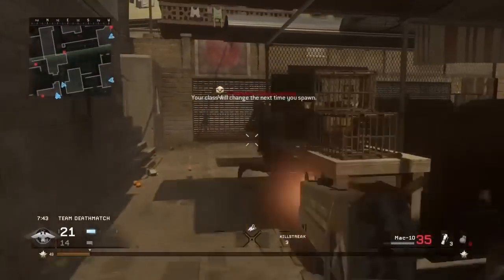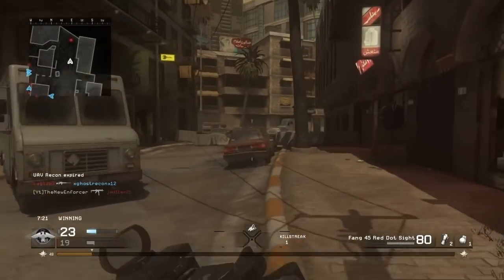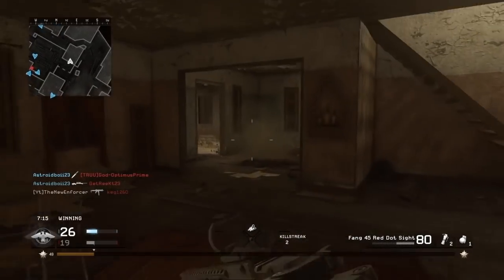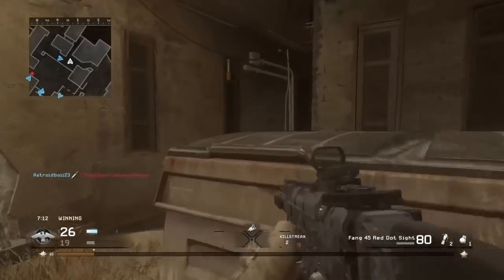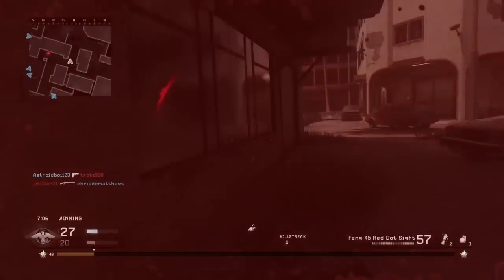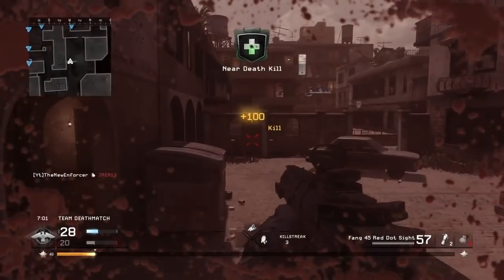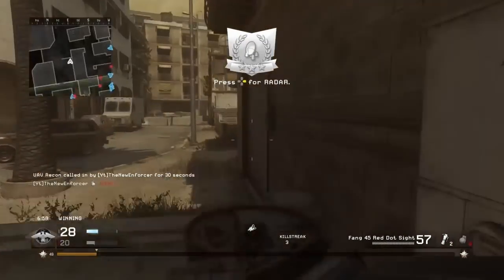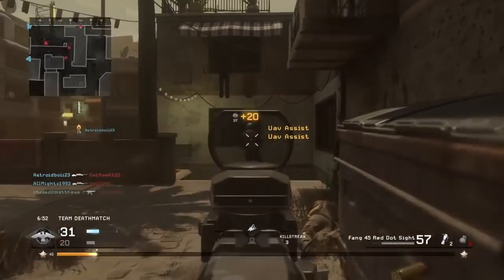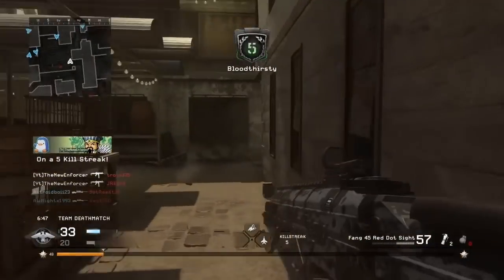Next is going to be the Fang 45. We're gonna drop that kid — there's a guy in the back as well. We're gonna drop him — Fang 45 is where it's at. Low key, this weapon freaking bangs, this weapon shreds. I used to not like it at all, but it has grown on me a lot. That's the third grenade kill we've gotten in this game to get a UAV — pretty cool.